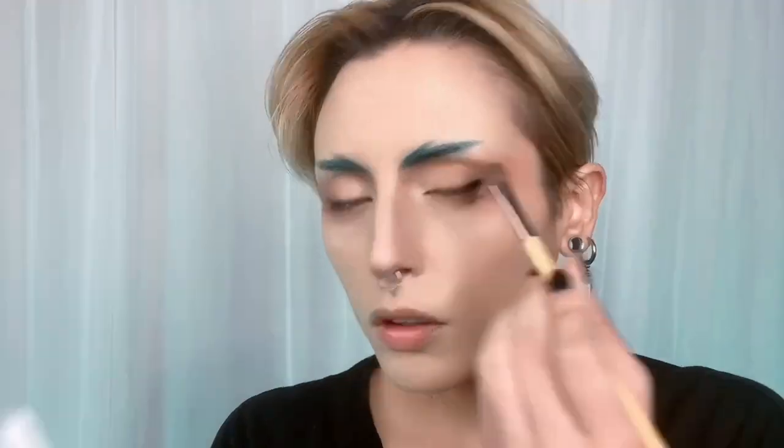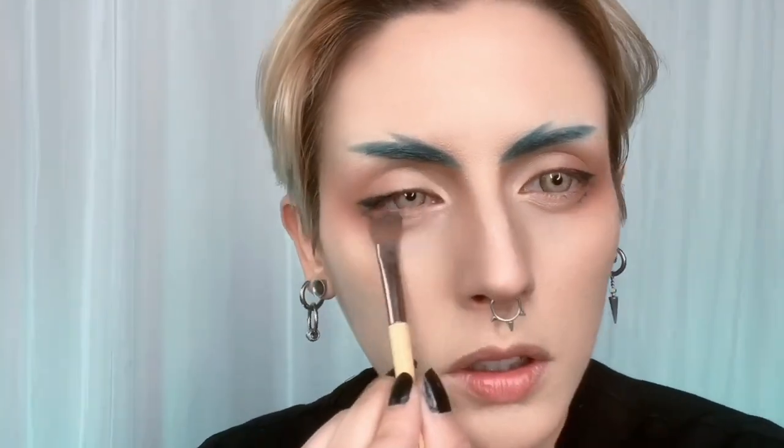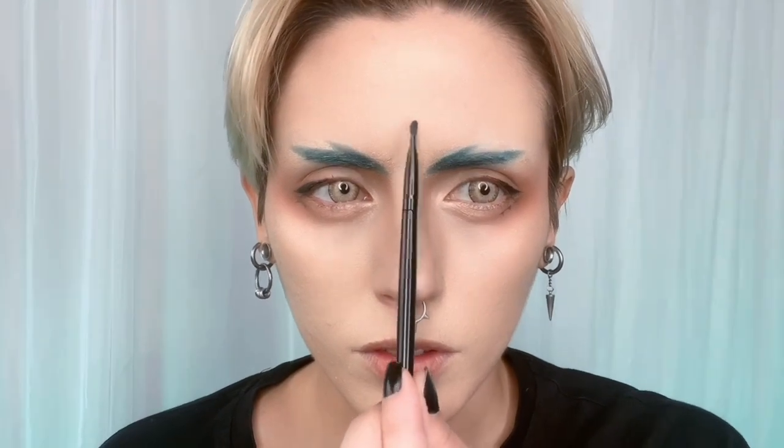I kept blending everything in until I was satisfied, spreading more eyeshadow to the lower part of the lids. Add in some highlighter in the inner corners of the eyes — you can use any sparkly eyeshadow. I also like to put some highlighter on the brow, the cheekbones, and the bridge of the nose, which is the most important part because it'll really make that thin nose stand out.